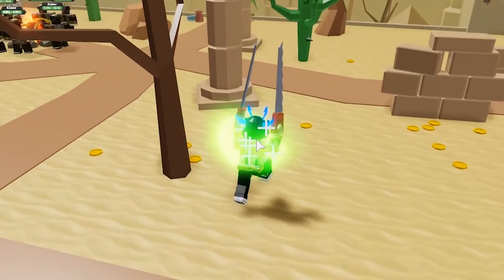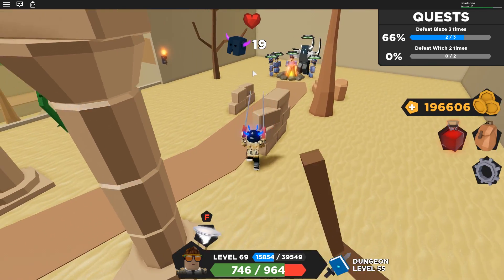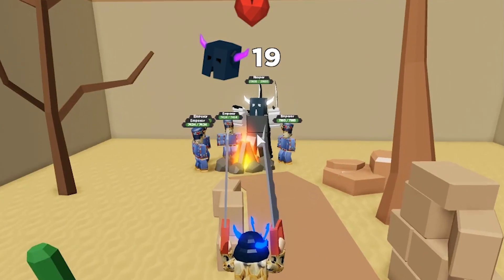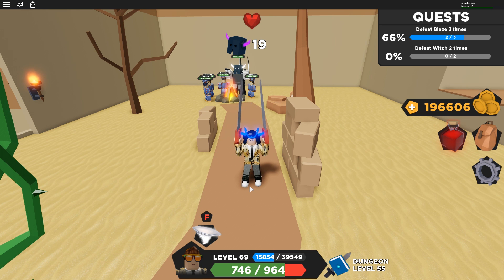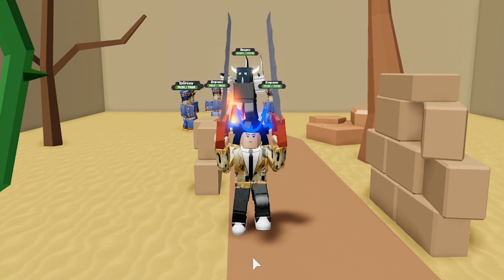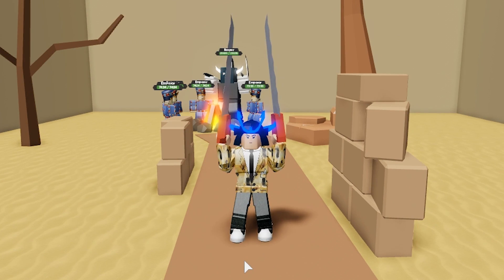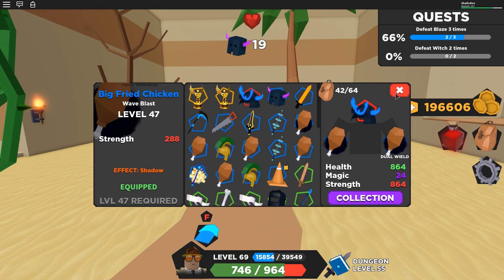That's going to be your main strategy going through this dungeon - use the walls, use different things to catch enemies on. Over here we have a mini boss, the Reaper. When it comes to mini bosses you kind of just have to charge him, because especially the Reaper he can just pick you up from anywhere on the map - there's no getting away from him or dodging his damage.